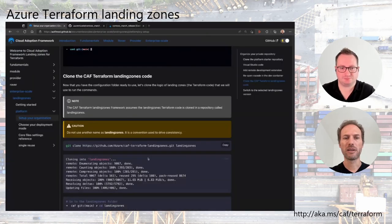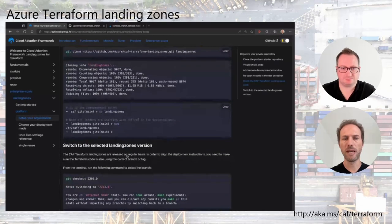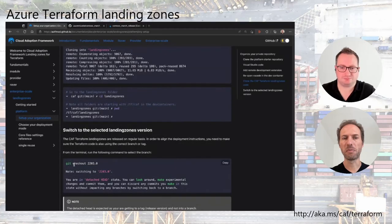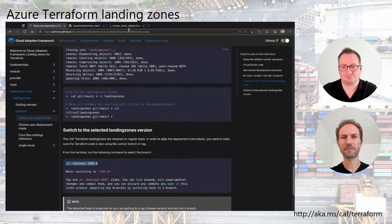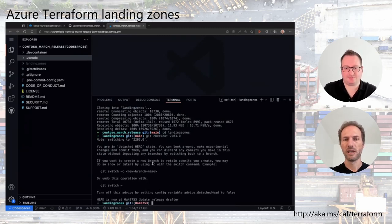After cloning, you CD into the landing zone folder and switch to a specific branch — the release branch named with the year and month, e.g., 22.03 for March 2022. If there are multiple releases in March you will get a .1 or .2. Note that this checkout is actually a tag, which is why you see the specific git output with the commit checksum — that is absolutely normal.